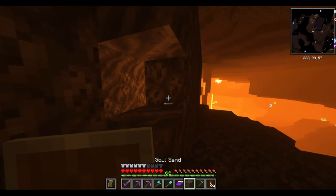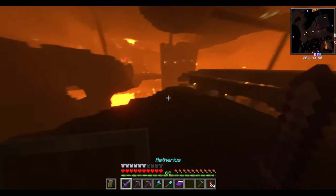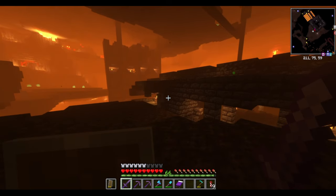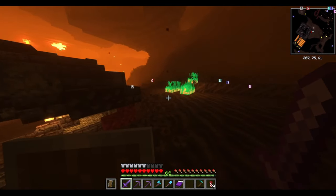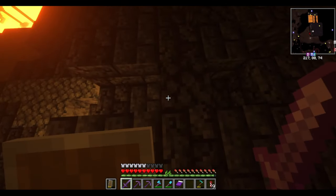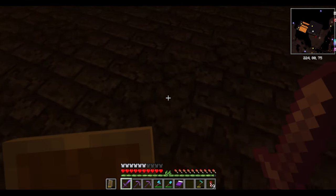Now we're in the Nether. The shaders make this place look insane. Funny story about this Bastion — I cleared it back in episode 2 by changing my game to Peaceful, and this was my main source of Blackstone for the project in episode 2. Funny story though: I was mining out Blackstone bricks from the top of the Bastion and I forgot there were only about two layers in some spots. So unsuspectingly I was mining Blackstone, and then — I'll play the clip.